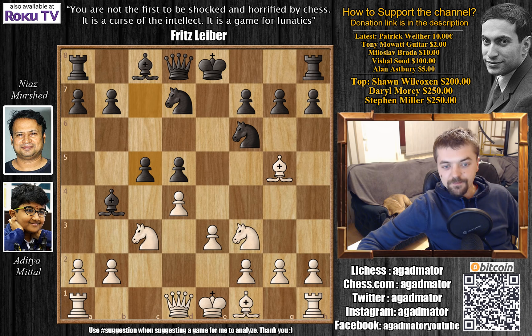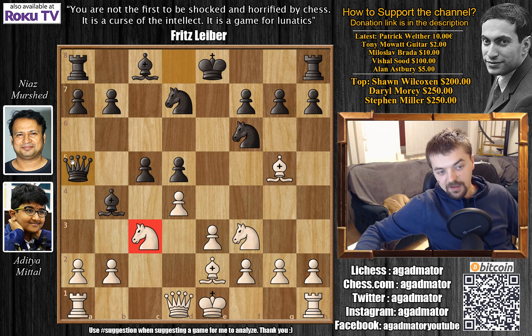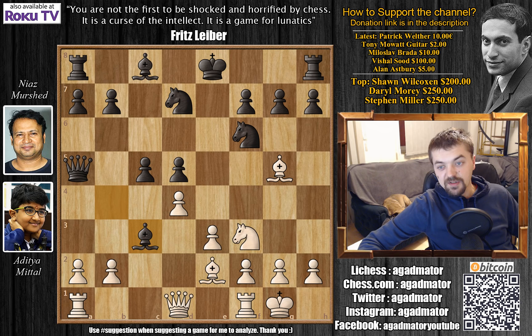Knight b to d7, we have e3 and c5. Bishop to e2, Queen to a5 threatening to capture the Knight and then capture the pawn with the Queen, but Aditya simply castles here. We have Bishop captures, b captures — and here, what's the idea?